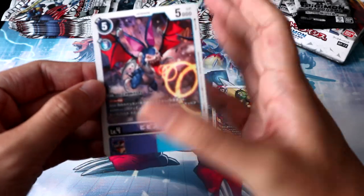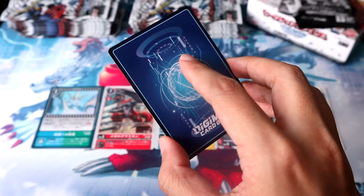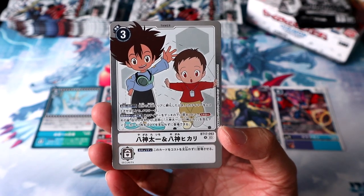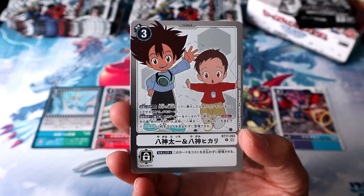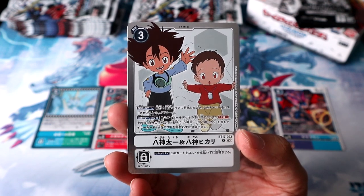Pack 1, we got Pippismon, one of the armor evolutions from Patamon. And our last card will be — we're starting off with a Tamer, and it is Young Tai and Kari, from that very first movie where they met Coromon for the first time, and it evolved into Greymon to fight Parrotmon.